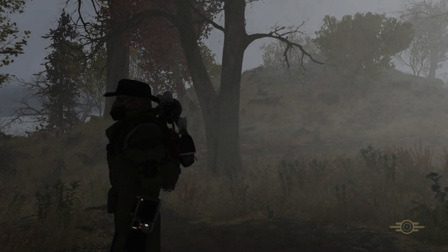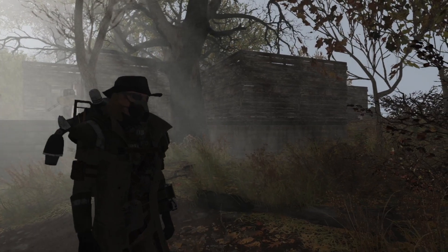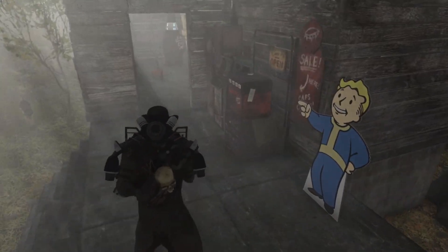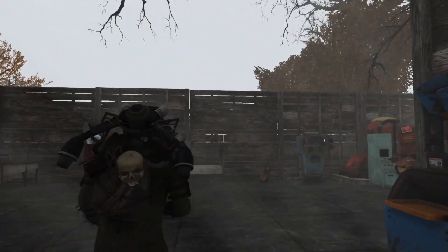It was an interesting build. I highly recommend building in those locations just for the lighting alone if you can do it. This one here is built out of the basic wall kit. Got type 2 turrets, vendors, some Nuka-Cola stuff. No roof at all, because this isn't a house.